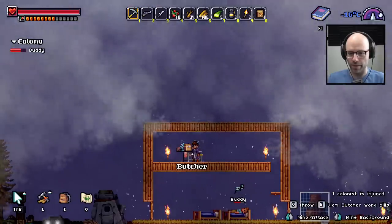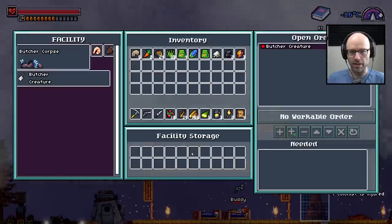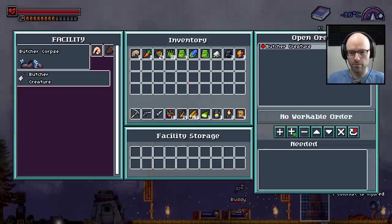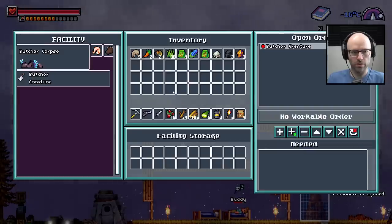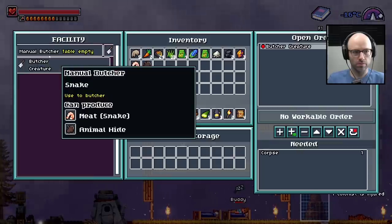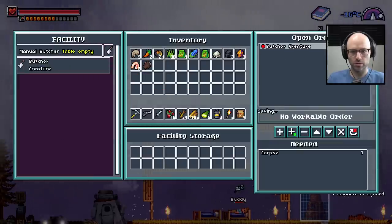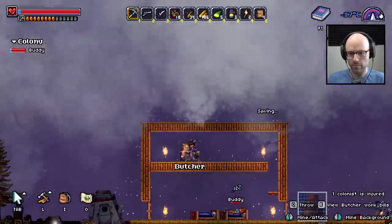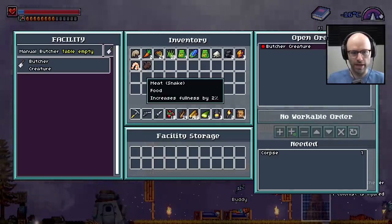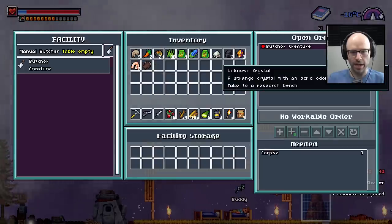At the butcher's bench — let's butcher creature. No workable order. I have a corpse here though. I would like to butcher this corpse. Corpse — one. Did I do it? Do I have it? I do have it in my inventory now — I have snake meat and an animal hide.